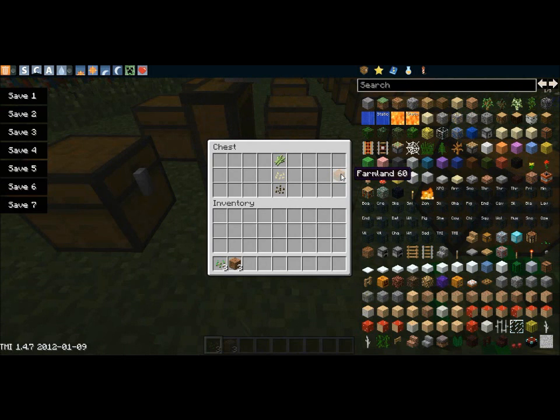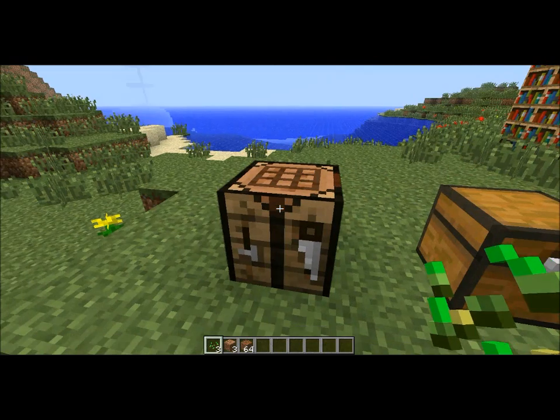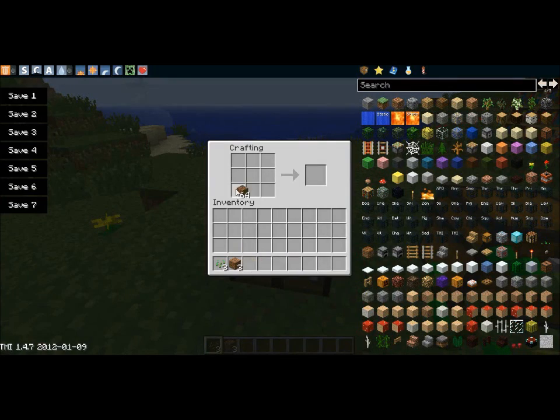I think it might be farmland, and then the farmland goes on top and then you got the seeds. So let's get some farmland. We got our seeds. Let's see if this will make it. Sorry for that little inconvenience. That doesn't seem to be working either.